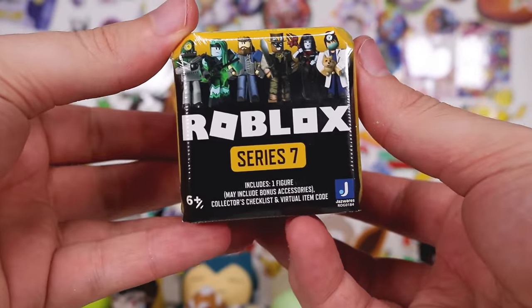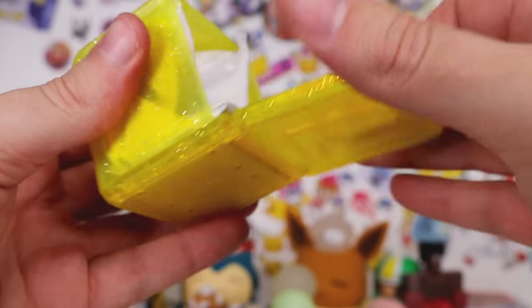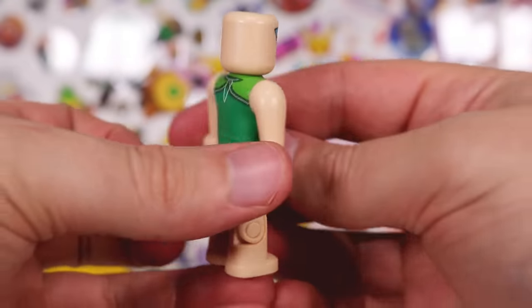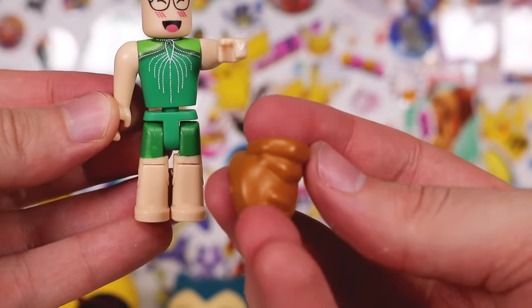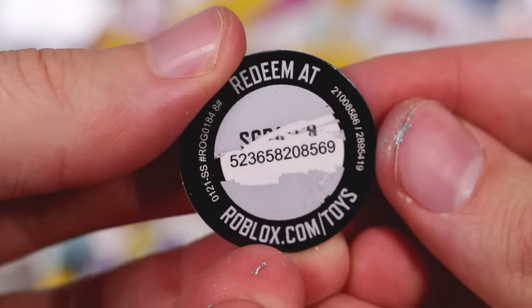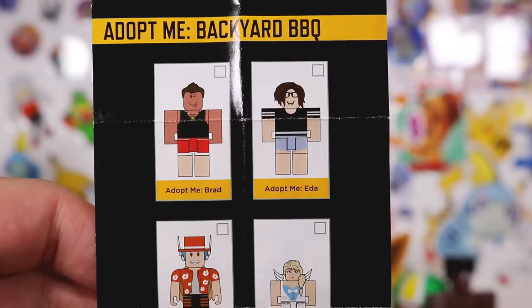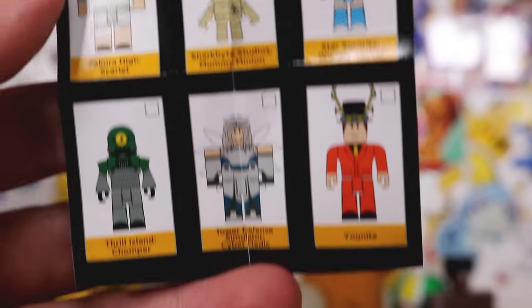We're at the final one — I should have saved a better one, but we have Roblox Series 7. Let's see what we get. We got this sort of glittery box for this one. Will we still get codes for these? They all look so different — kind of strange. I thought all Roblox characters were supposed to be the same proportions. We got a trophy — this means nothing to me. Oh, we have the hair — can't forget the hair. And here is the code card for this epic drawstring. I think this series is called Celebrity or something — I think a lot of these are like YouTubers or something like that, I'm not a hundred percent sure.